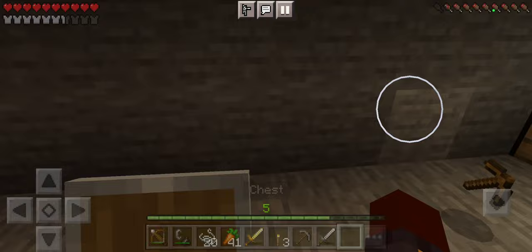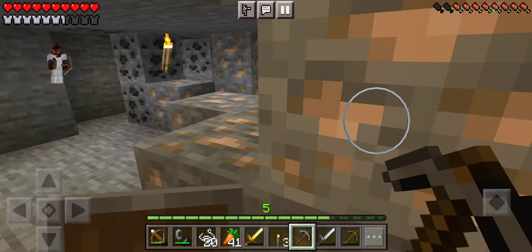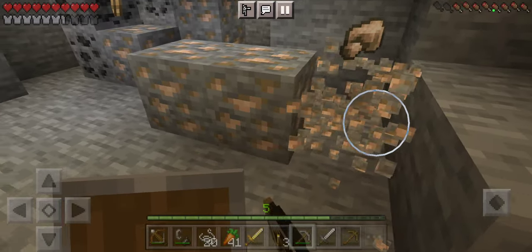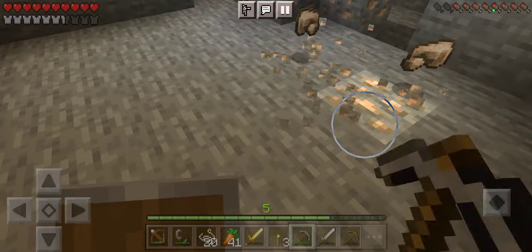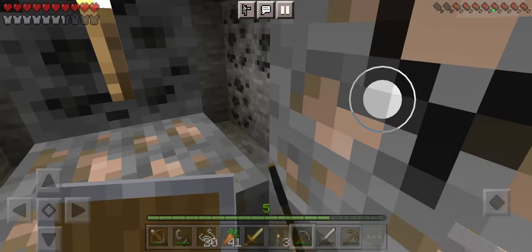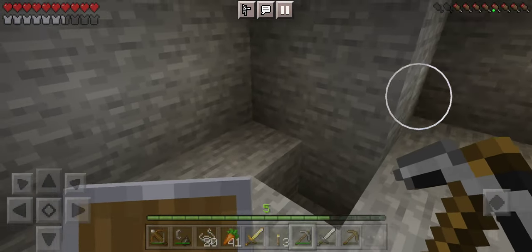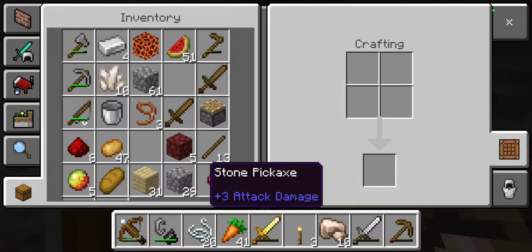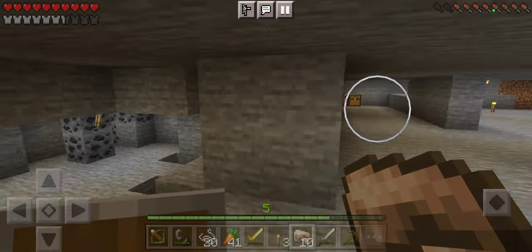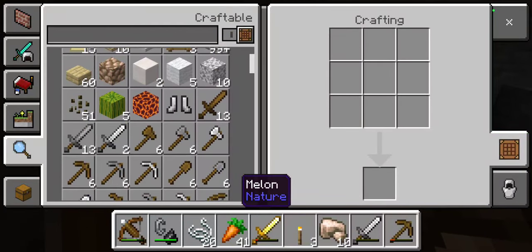I'm going to make a sensor, but with the iron I'm going to make funnels or hoppers. Just get this iron — as you saw just a few minutes ago I didn't have any iron in my inventory, and now I have 10 pieces. That's a lot of iron that I found in one place.